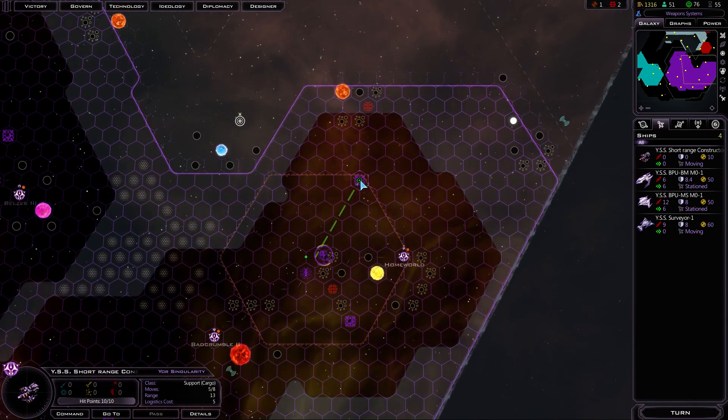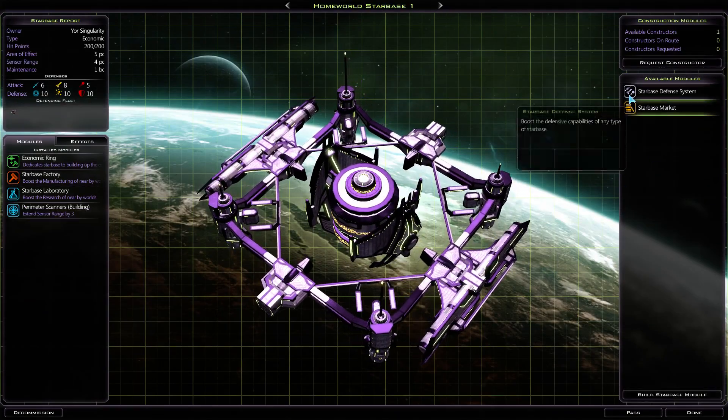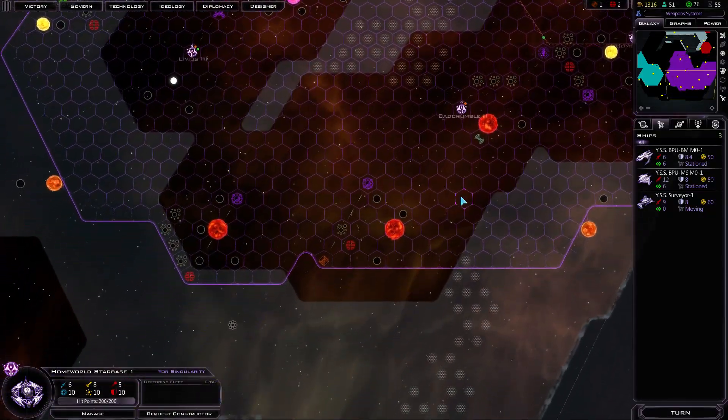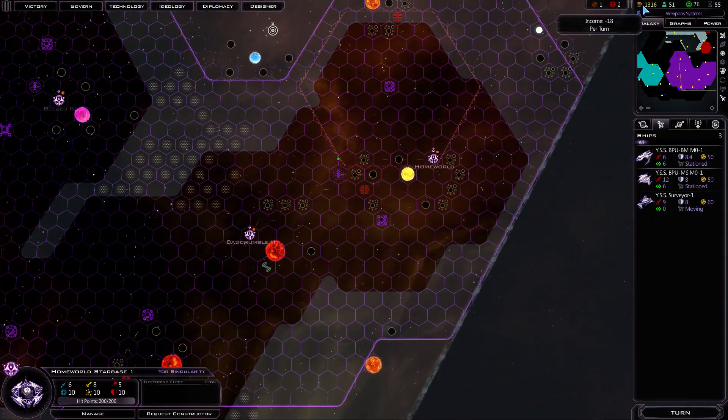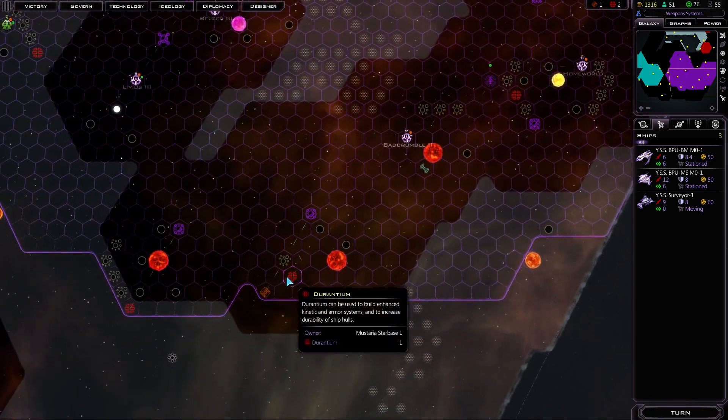Let's go ahead and put some perimeter scanners on this ship — on this place — and starbase defense, why not? So next turn we'll be able to see a little bit farther out of that starbase. As far as income goes, we're losing 18 per turn. We do need a wealth planet pretty darn soon.